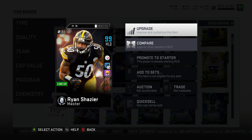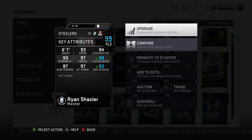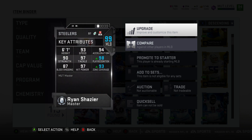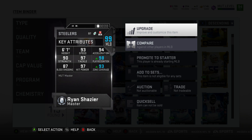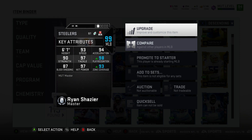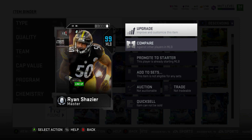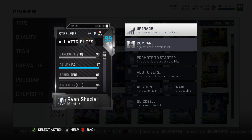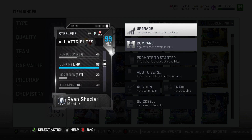Unless someone gives him another golden ticket, but I doubt it. Shazier is 6'1, 93 speed, 97 hit power, 93 zone — all that matters is 6'1, 93 speed, 97 hit power, 93 zone. He's got really good jumping as well, 97 agility, 90 strength, 80 catching, plus hot hand so he's never going to drop a pick.